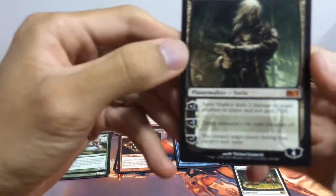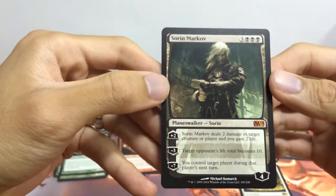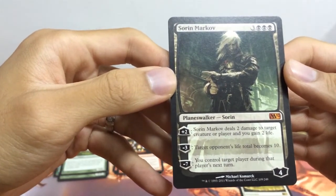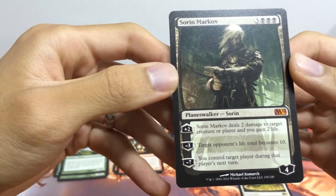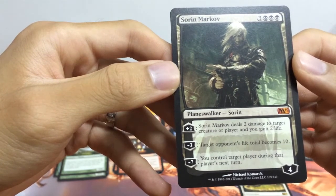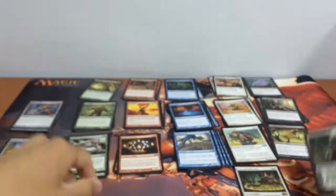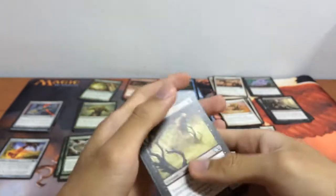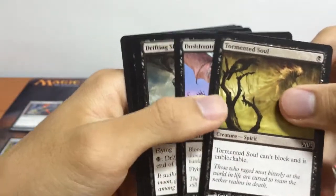First up with black, we have our planeswalker, our mythic rare, Sorin Markov. Its first ability is to deal 2 damage to target creature or player and we gain 2 life. Second ability minus 3: target opponent's life total becomes 10. And its last ability minus 7: you control target player during that player's next turn. Pretty interesting card, but it's a 6-mana planeswalker — one of the highest casting costs.